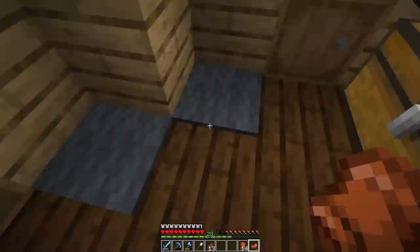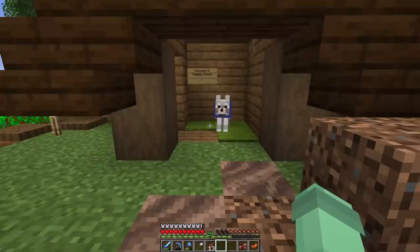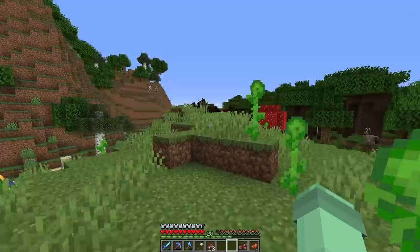I do have one saddle left. I don't have any armor but I can actually make some armor out of leather — there we go, got some armor and I can dye that any color that I want. I don't know what color I want to be honest. Scooter, you're going to stay here today — you might scare the horsey.